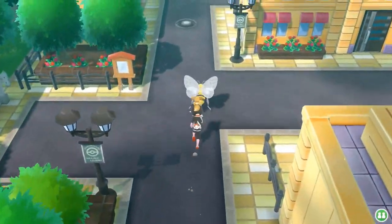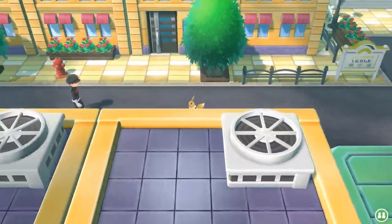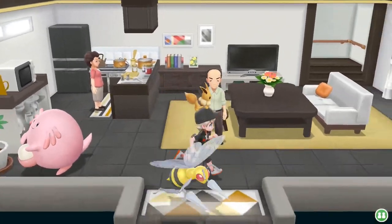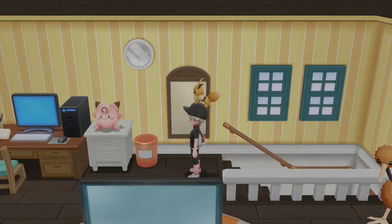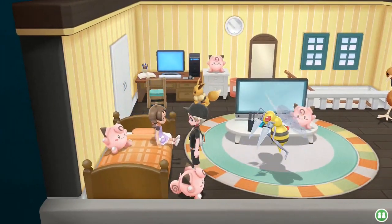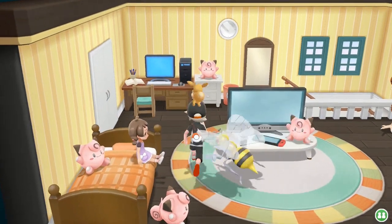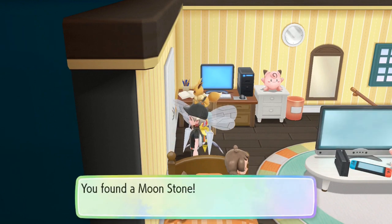Alright, so now in Saffron City we're gonna go this way, keep going — it's gonna be this house right here. There's a little Chansey in this house and there's some stuff upstairs. We're gonna go upstairs — this girl has an entire collection of stuff. She's that little mimic girl from Fire Red. Right here, there is another moonstone right there!